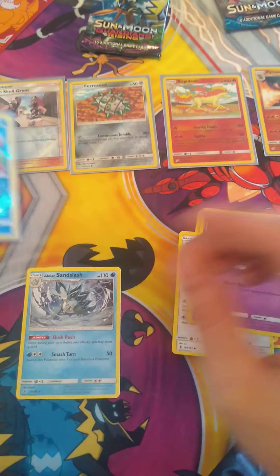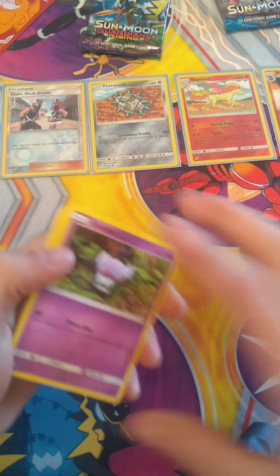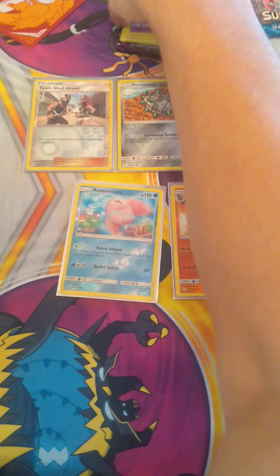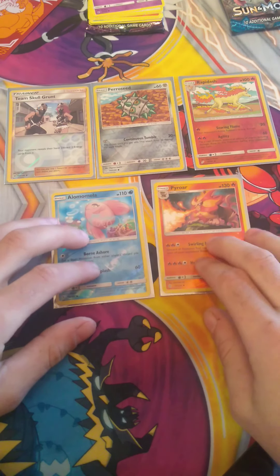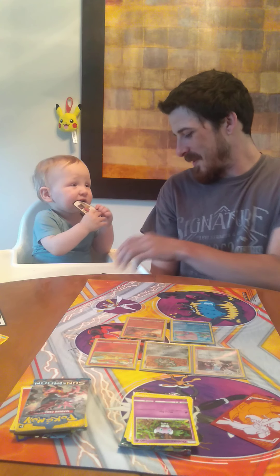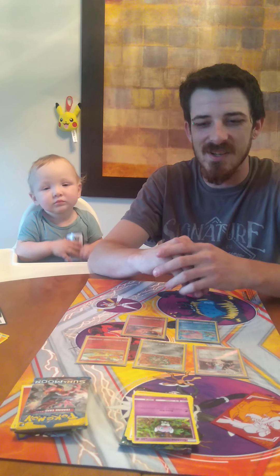We don't always get those big hits, but today we got five Reverse Holographic cards out of all of our packs. We opened a total of eight packs and pulled five Reverse Holographics — that's not too bad. Our Reverse Holo haul was Pyroar, Alomomola, Rapidash, Ferroseed, and Team Skull Grunt. We didn't get any big pulls today, but we have more packs coming — more Dollar Tree packs, regular booster packs, a blister pack, all from our collection. Hopefully we get some better stuff next time. Catch you guys next time — have a great night, bye-bye!